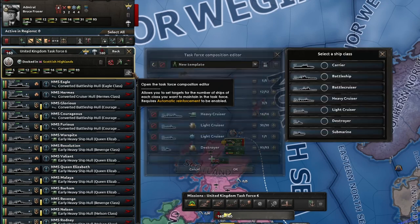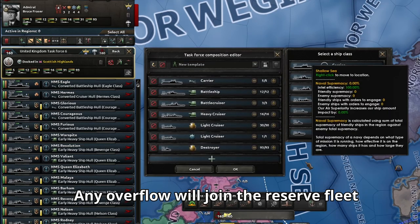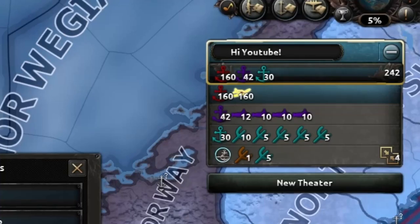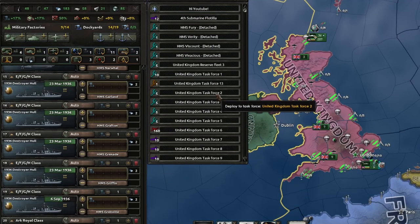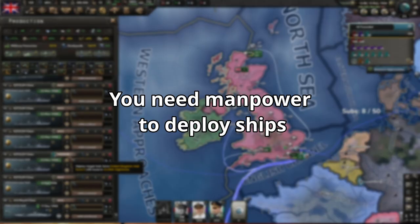The task force composition editor allows you to change the desired number of ships in the task force. By default, new ships will automatically join the reserve fleet unless otherwise set to join a specific task force. Also keep in mind that you will need manpower to deploy ships.